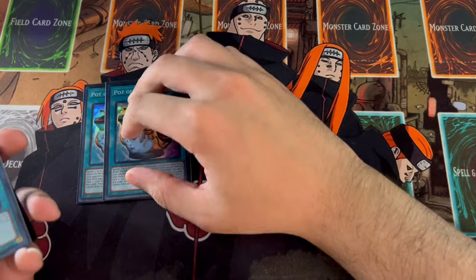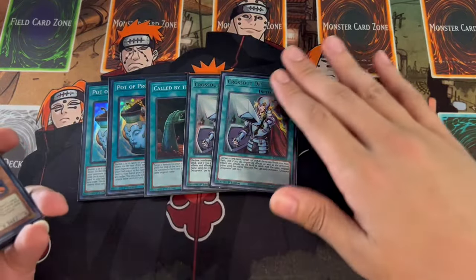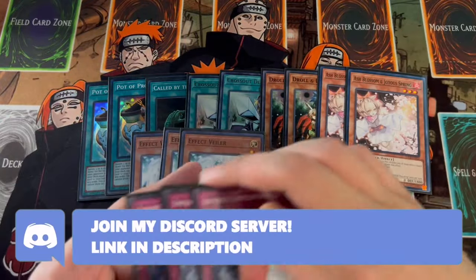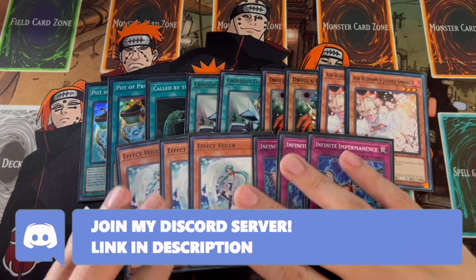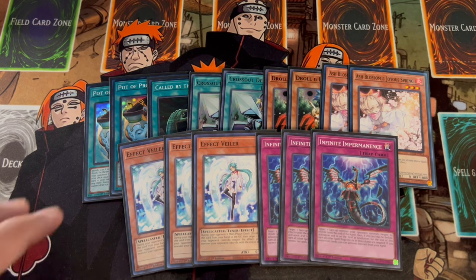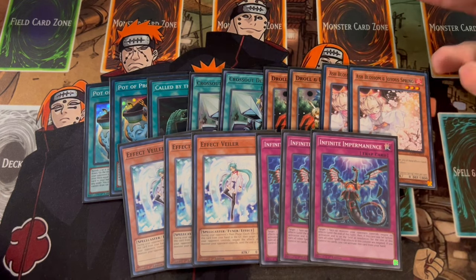For the last stretch of cards, we're on 2 Prosperity, 1 Called by the Grave, 2 Crossout, 2 Drone Lockbird, 2 Ash Blossom, 3 Veiler, and 3 Imperm — rounding out the 40-card main deck. Prosperity is absolutely insane, but we're on 2 and not 3 because this deck is already very consistent. It helps when you have non-optimal hands or your opponent opens multiple hand traps. We're on 2-ofs with Drule and Ash because we're in a fire format right now, and Ash is not super great into fire.